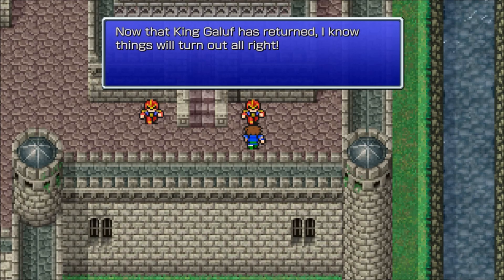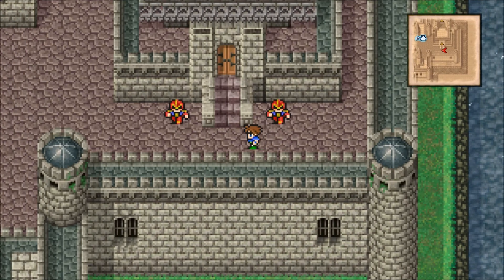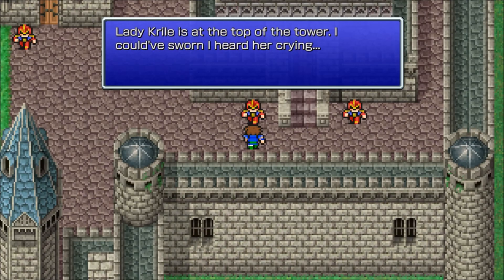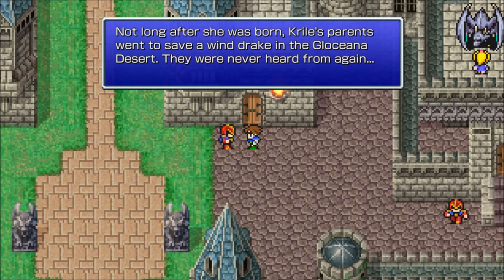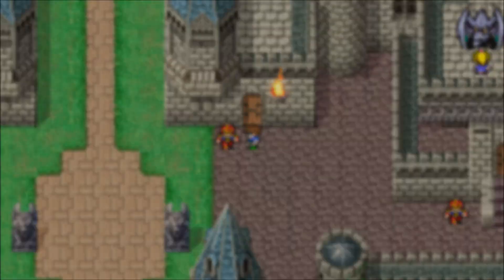Now that King Galif has returned, I know things will turn out alright. Krill's at the top of the tower - I could have sworn I heard her cry. Not long after she was born, both Krill's parents went to save a Windrake in the Glossina Desert and they were never heard from again.